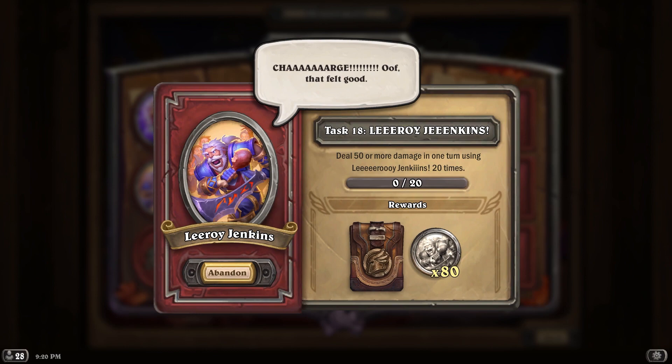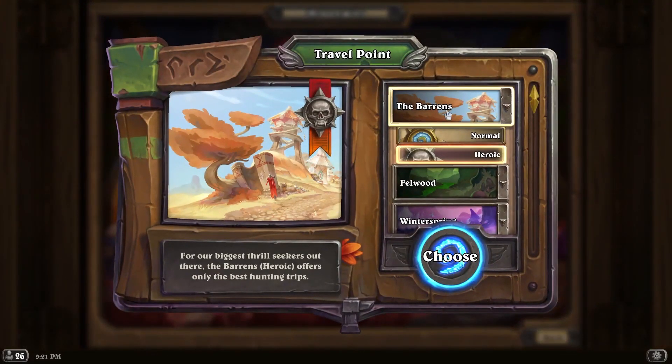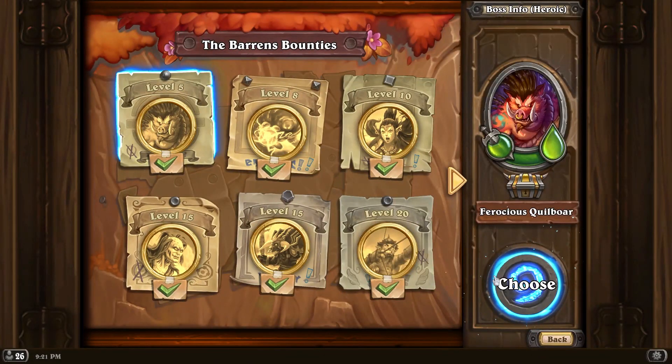It's really annoying that so many of these bugs are squeaking through. It just feels like every release there are at least a handful of new tasks that either don't work properly or don't display the correct task information. But we're gonna do this one real quick so we can get our pack and 80 more Leroy coins.